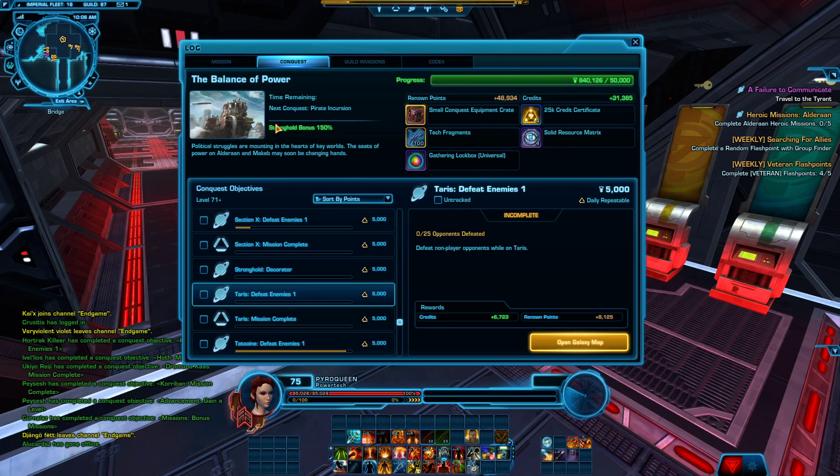The final thing is strongholds — for each stronghold you have fully unlocked, you get 25 bonus conquest points, up to 150, so that's six strongholds fully unlocked. Drummond Kaas and Coruscant are the cheapest, and there's also the Umbara train. If you have any questions, please let us know.